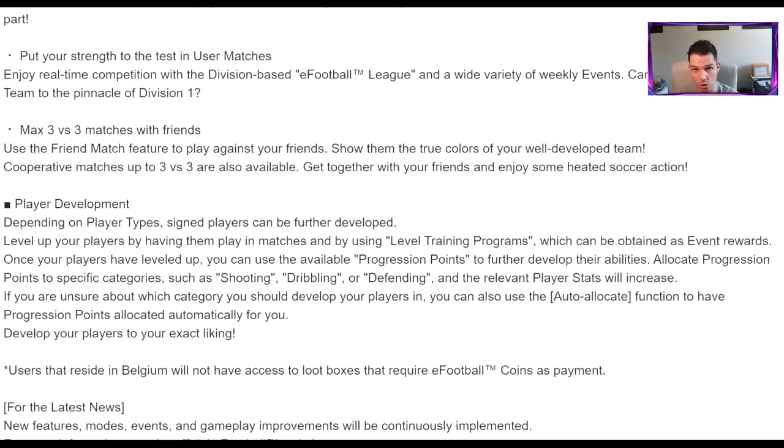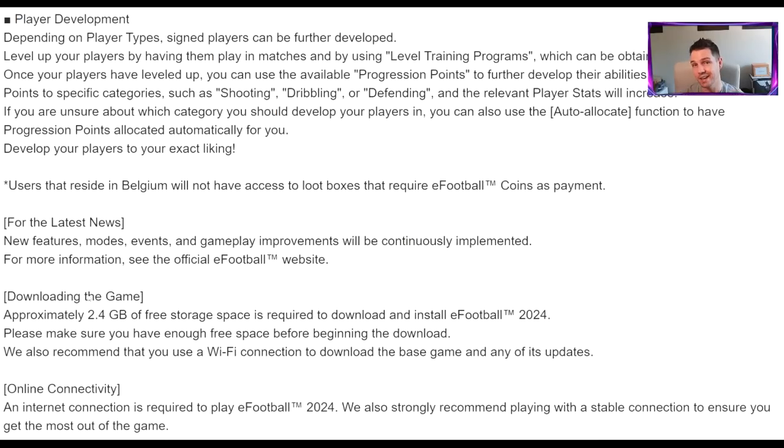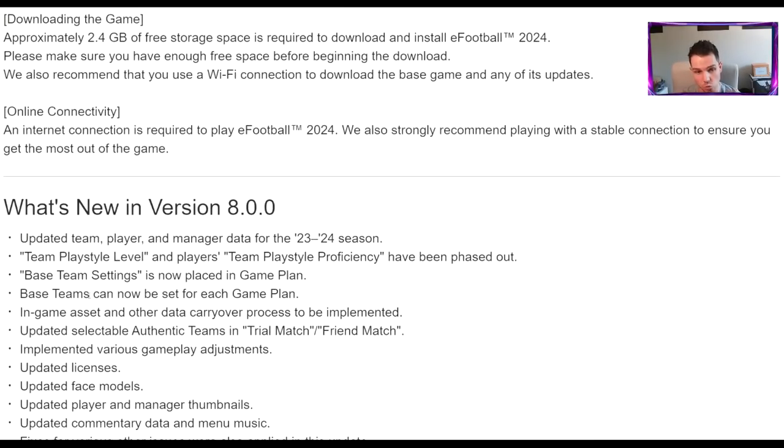Take the information that's given and see what comes with the console update on Thursday. They do talk about player development and there's a big paragraph on it, but they're really just explaining it again. They say you can actually use in-level training programs which can be obtained as event rewards - that's kind of a little switch-up which we can see how it works when the game fully launches.